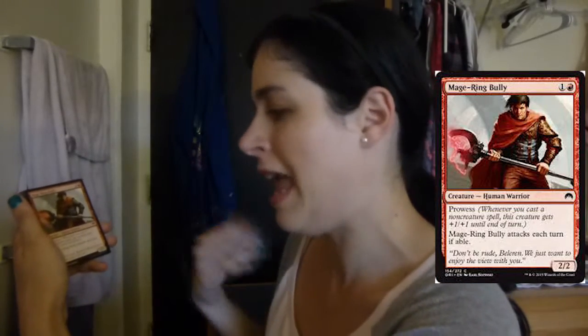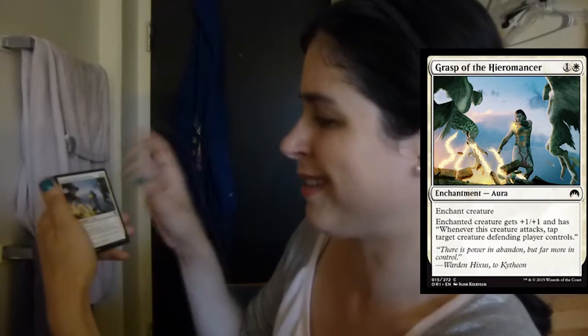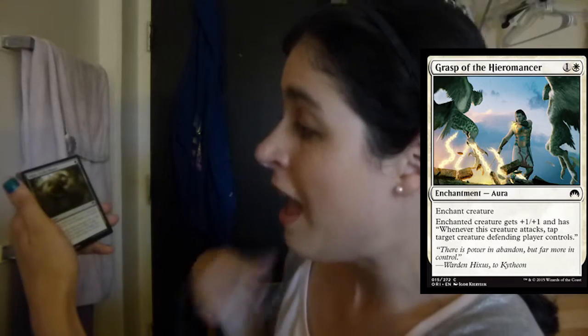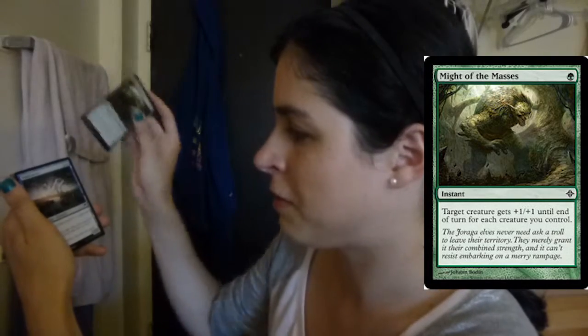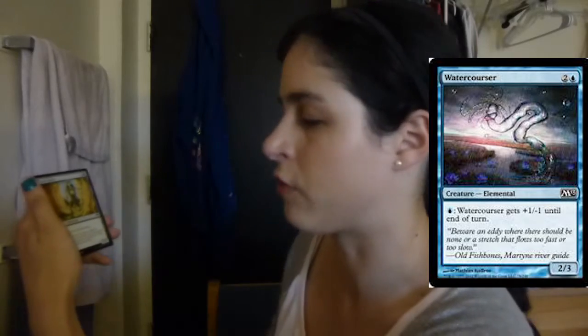Majoring Bully — not one of my all-time favorite cards in the set, but it's okay. Grasp of Hyromancer — not super exciting. Might of the Masses seems pretty meh. Watercourser — really nice card if you're drafting blue; I'd keep your eyes out for this card.